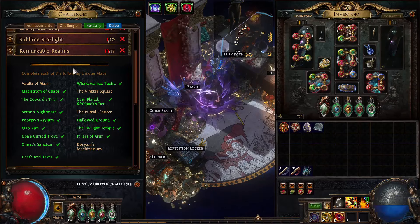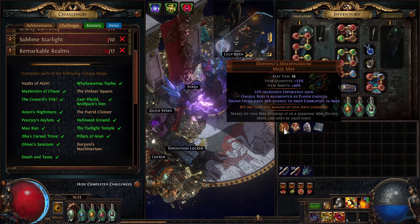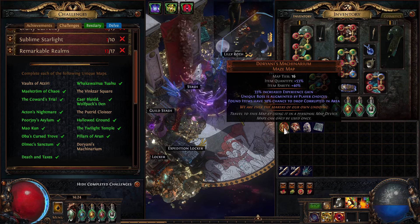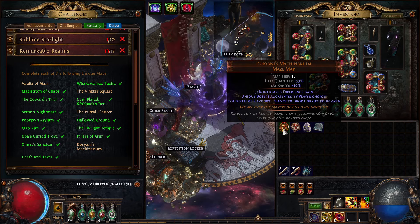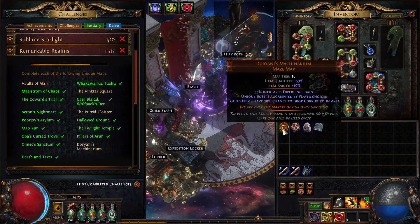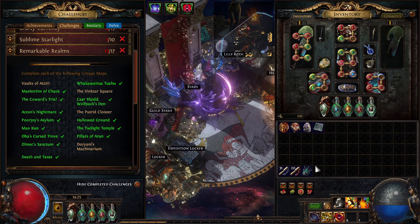I want to knock this quest out. I have gone and bought the Dorianis for 10 div — crazy expensive. But I've been having a lot of luck with the currency market selling Life Force from Harvest; it has been a godsend. So I bought the Dorianis. If we find another one, then we can sell that one for our money back. I want to knock this out for the challenge and for the points on our Atlas.